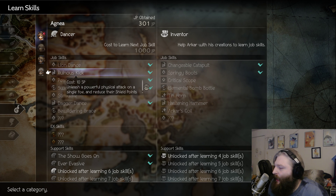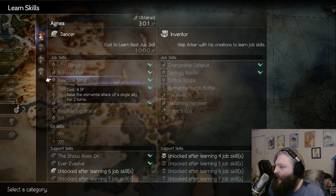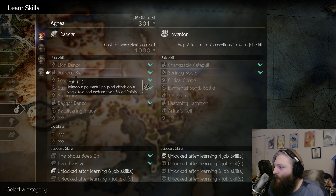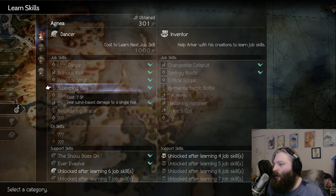One of the reasons I like having Inventor on Agnea is the Springy Boots — it causes a single ally to act first for five turns. Used with her latent power, your entire team moves first for five turns, making speed an irrelevant stat for a long time. She can also do wind damage if needed, which is an element the other two characters don't have, so that's relevant sometimes.